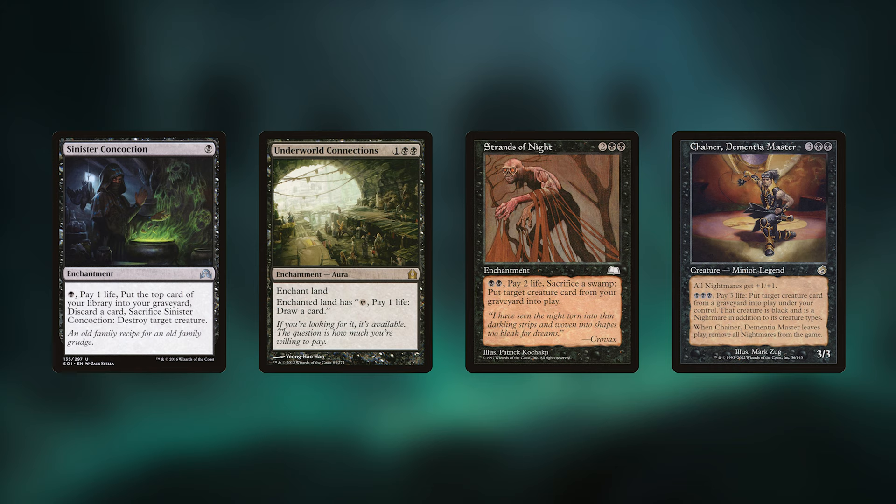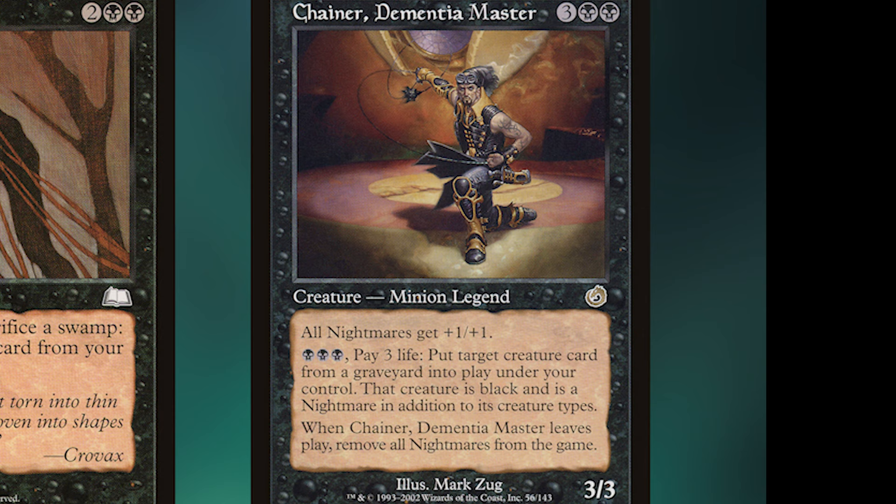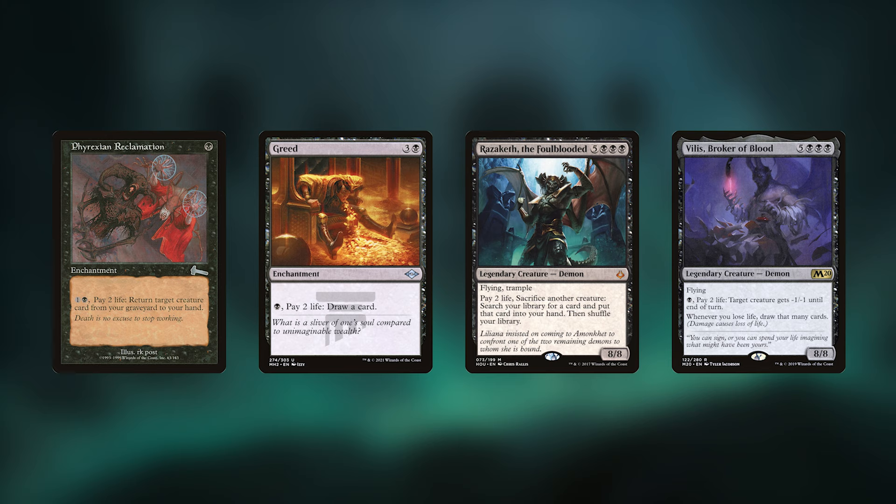Cards that really synergize with our commander include Sinister Concoction, Underworld Connections, Strands of Night, and Chain of Dementia Master — so many black cards that have been good for a long time, or cards that are okay but too expensive with their abilities. If you pay additional life and get double the value, they end up being a lot better. Strands of Night was always one I felt could be better — paying an additional two life without having to pay the other costs to get two creatures back into play is tremendous.